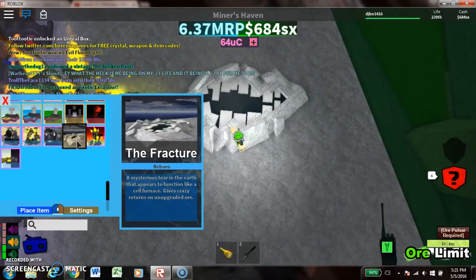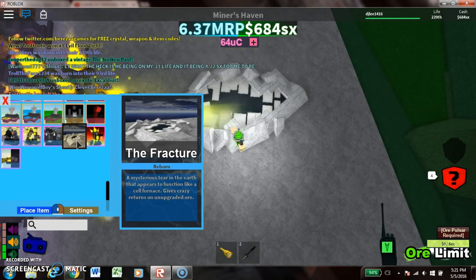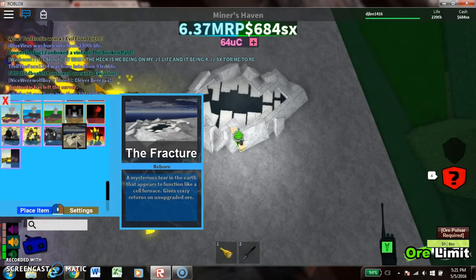And for the Fracture — which is like an iceberg I think — it says: 'A mysterious tear in the earth that appears to function like a cell furnace. Gives crazy return on un-upgraded ores.'